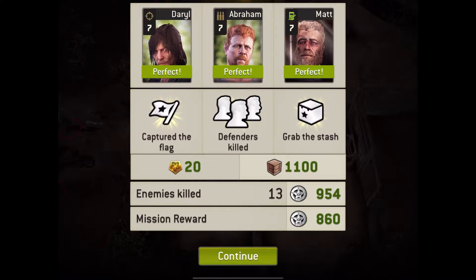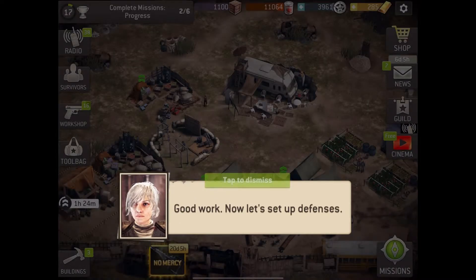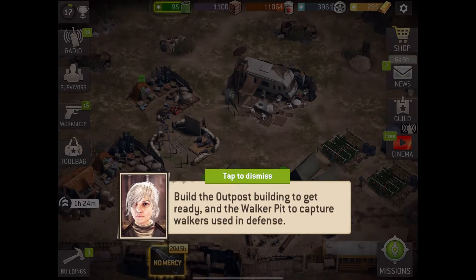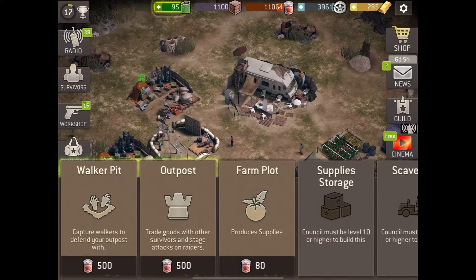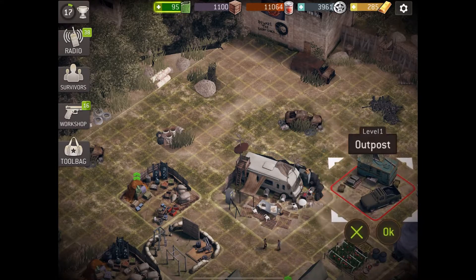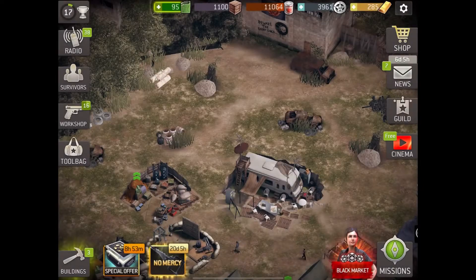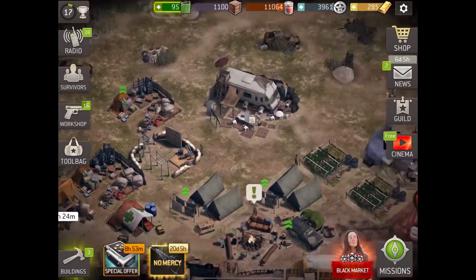We got some trade goods and 20 tokens. I think those tokens are for how good our outpost radar is. Build the outpost building to get ready, and the walker pit to capture walkers used in defense. Now we've unlocked some other things — an outpost building, I'm guessing.